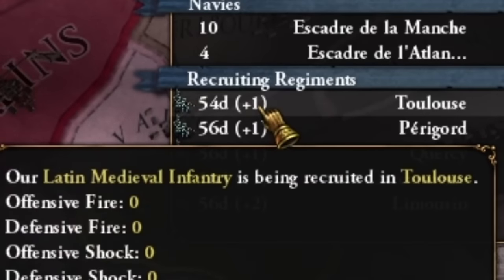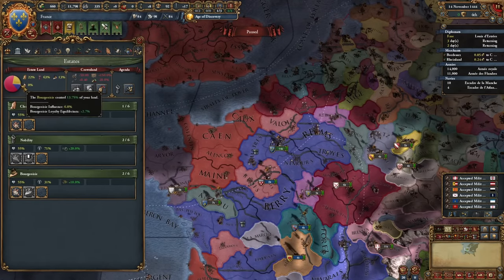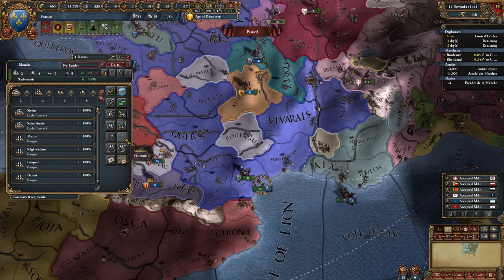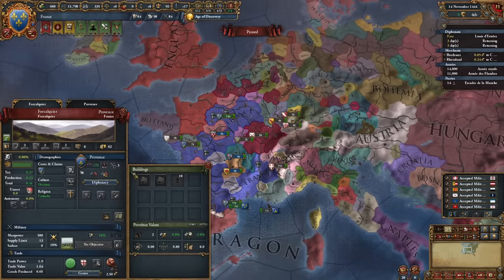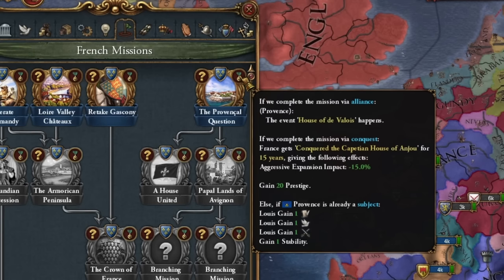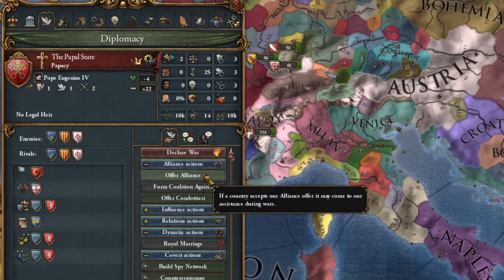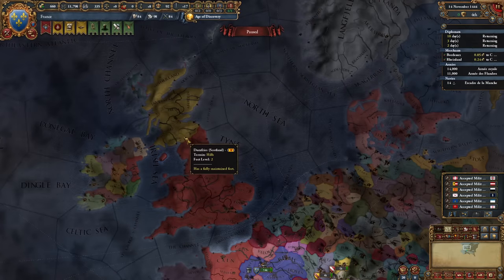Other benefits are monarch points, cheaper loans to recruit troops, and an agenda for a cheaper military advisor. We'll cancel recruitment, and note, I'm not granting any more privileges, because we will soon be at war with England and I'll reclaim a lot of crown land. I'll mothball the fleet since we won't need it. When it comes to our allies, we'll keep the alliance with Provence, as there's a chance for a personal union if we maintain good relations.